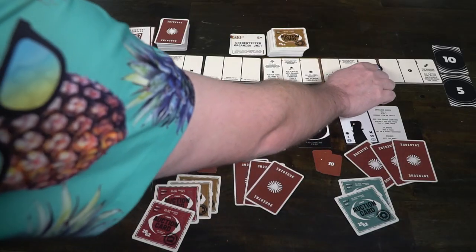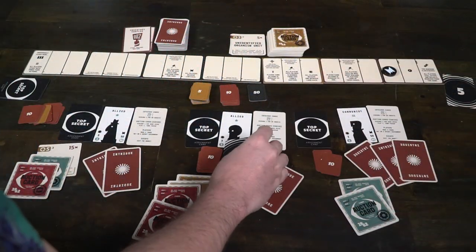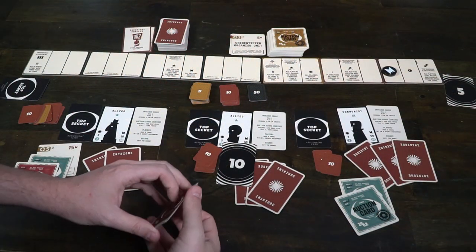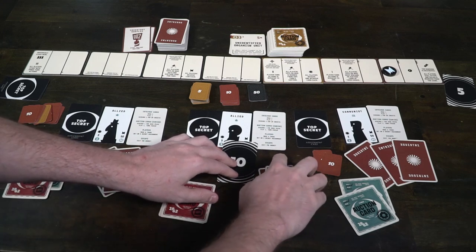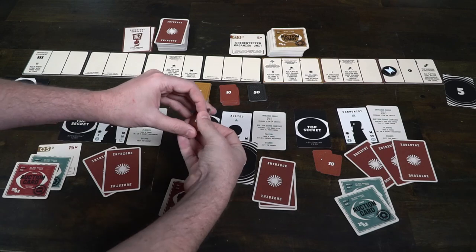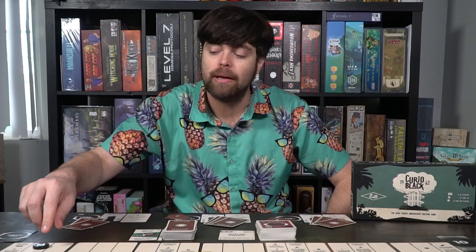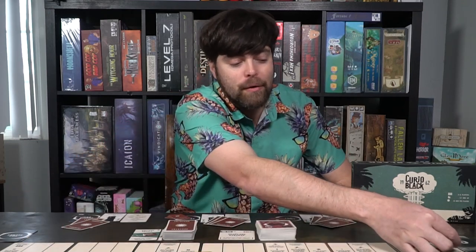The final and most important action you can do is exiting the market. You can exit the market at any point in the game; however, once you exit, you're out of the game. But whatever you have is kept and is safe, and you can use that as victory points. In fact, you might be the only person remaining at the end of the game. The reason why you do that is because when this marker hits the very end, the Mariana is destroyed and all remaining players are also removed.